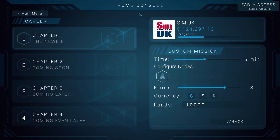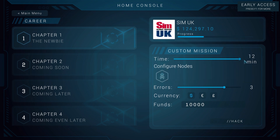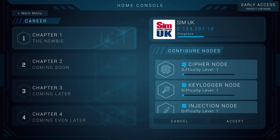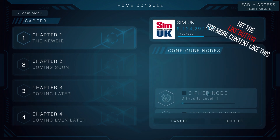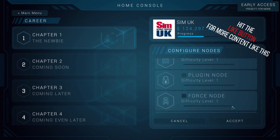Brilliant co-op mission. If you haven't watched the first episode, I have unlocked the custom mission editor. What this does is allow you to set your time limit, pick the nodes you're going to be challenging yourself with, pick the number of errors you can have, change the currency and set the number of funds.